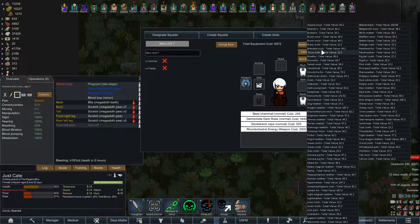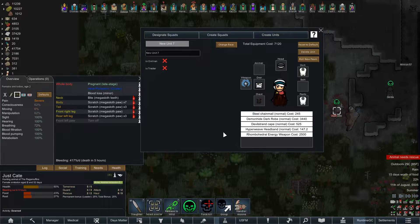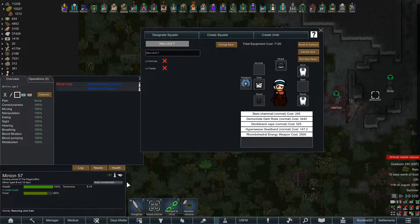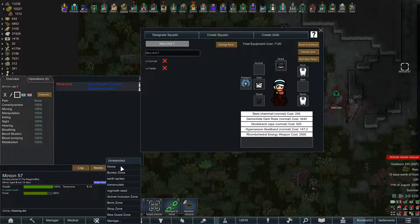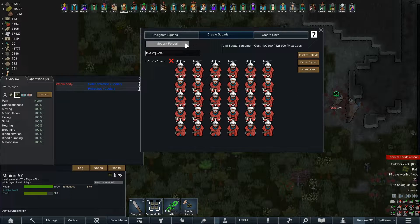I will give them a nice hyperweave bandana. Yeah, that's how you can tell — Minion 57, go inside. Sorry, I just wanted to have you not go to Just Kate. Cost 7,000, but might be worth it — to be able to create a squad of wizards.